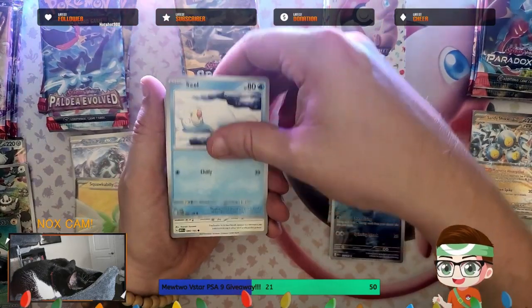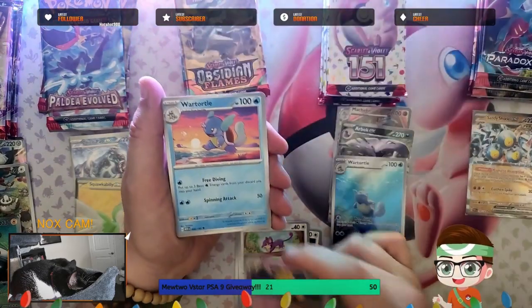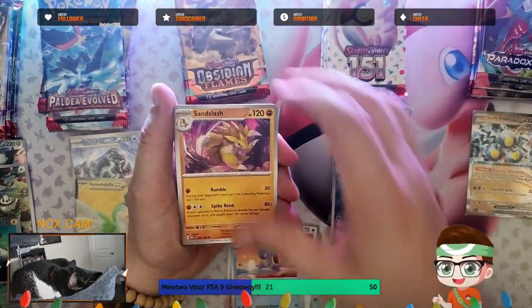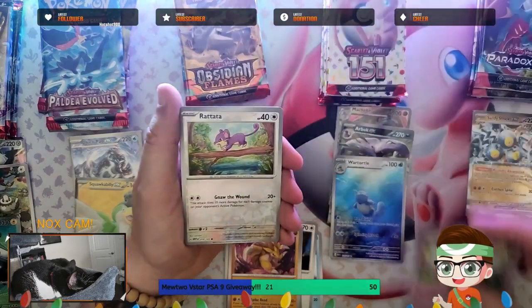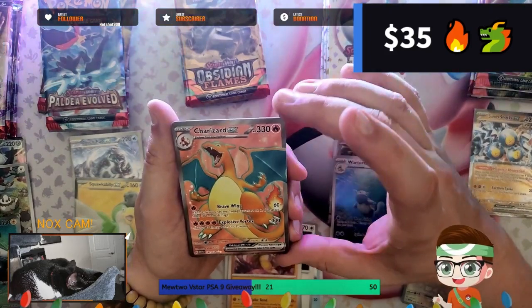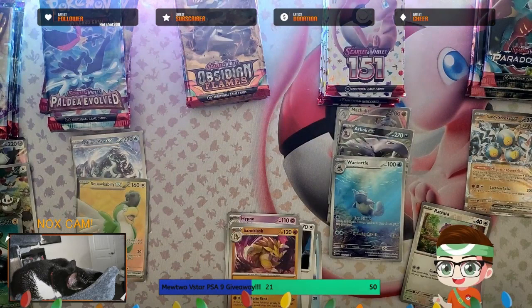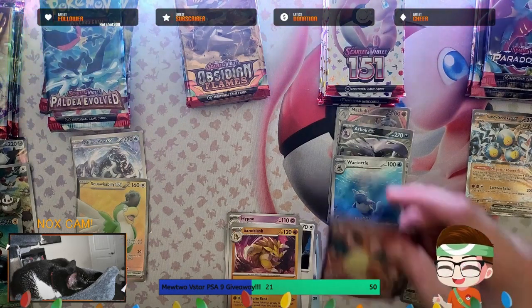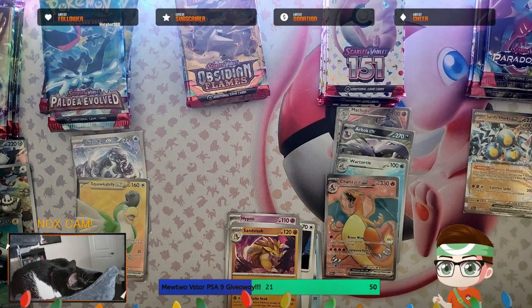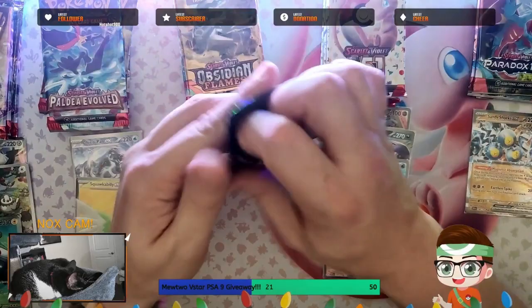151, let's go: Seel sleeping, Doduo, Rattata, Hypno, Wartortle, Sandslash, Mr. Mime — and another one! 151 is just rocking it. Charizard EX Full Art! 151 is not playing around today. I hope the booster bundle you guys get from me is just as good — although sometimes they are, sometimes they're not, if you've watched some of our videos.